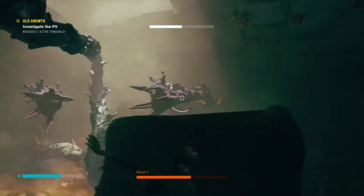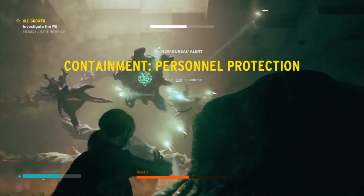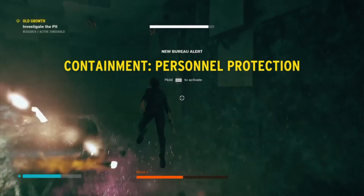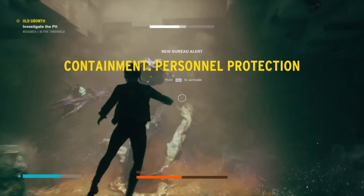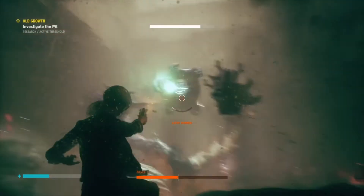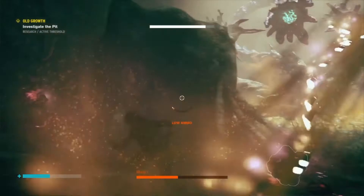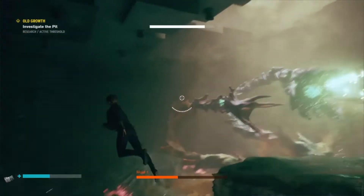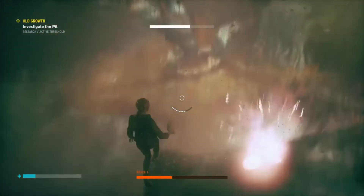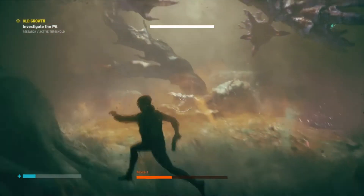I recommend you have at least a halfway levitate upgrade. If you don't, that's totally fine. What you should be doing is watch out for those red bombs or the contamination thing — just avoid those and try to avoid the missiles, which right there he shot. If you dodge, you'll actually avoid the missiles.